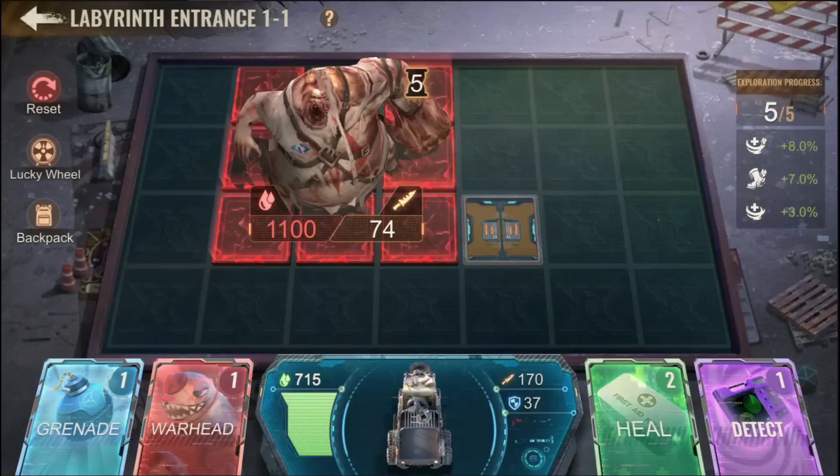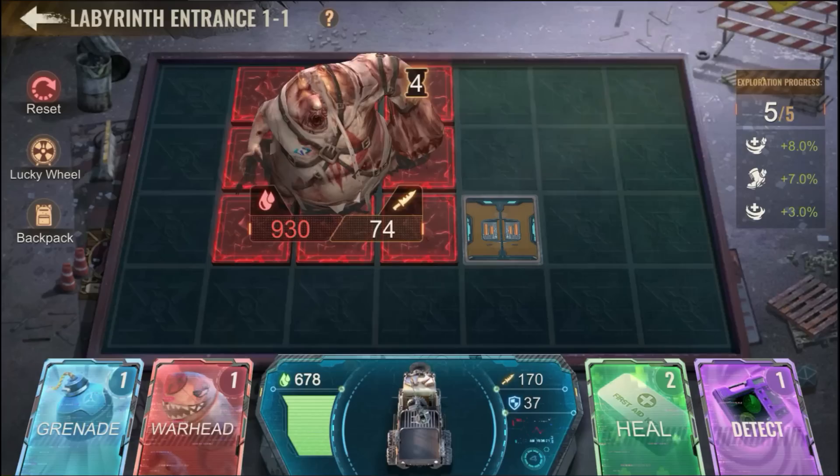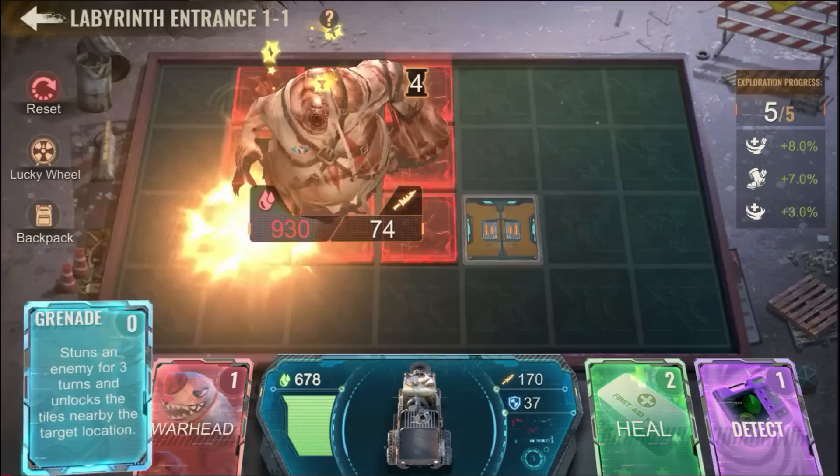On the last floor of every level you will face a boss monster with special skills. Don't be afraid to use all of your saved-up skills, because they don't carry over to the next mission.